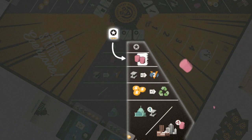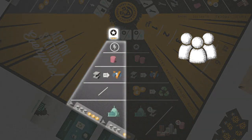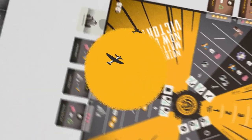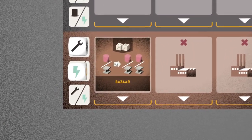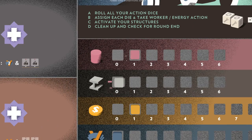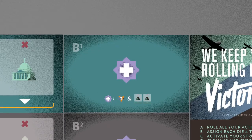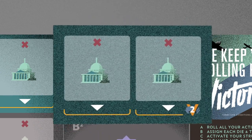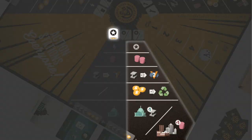As you assign workers, other players at the table may also gain rewards, but only from the energy side of the board. Once you're done assigning dice, your workers still have more tasks to complete. Activate structures to further leverage your laborers. The structures you build will be what set you apart from the competition and truly bring your war machine to life. Be careful, as the cost of industry may catch up to you, but such costs come with great reward.